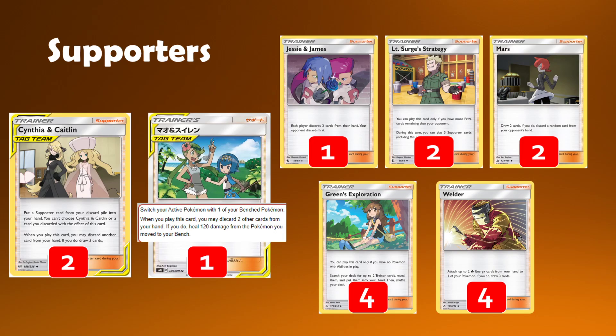If everything goes well, you can use Surge, then Cynthia and Caitlyn to pick any supporter from your discard pile that you want. So Surge isn't only good for hand disruption in this deck — it's great for so many reasons. Even Surge into Greens into the next supporter you want. Surge is excellent as a two-count. Mars gives us some additional draw as well — if you're completely bricking, you at least have Mars that you can randomly play. But usually you're going to combine this alongside Jesse James all at once to leave your opponent with no cards after a Reset Stamp.